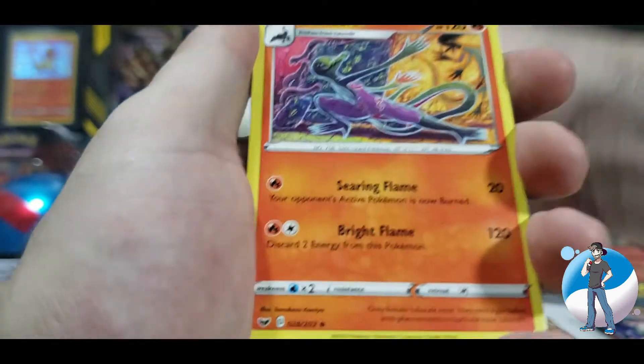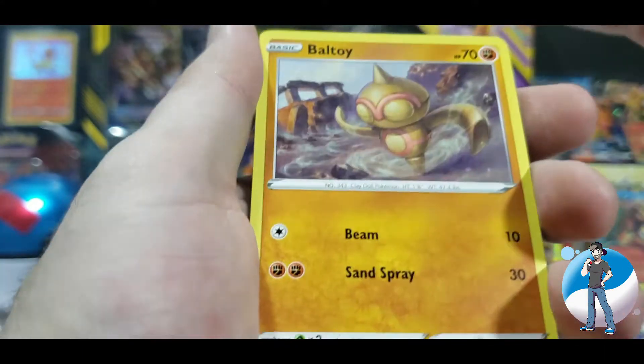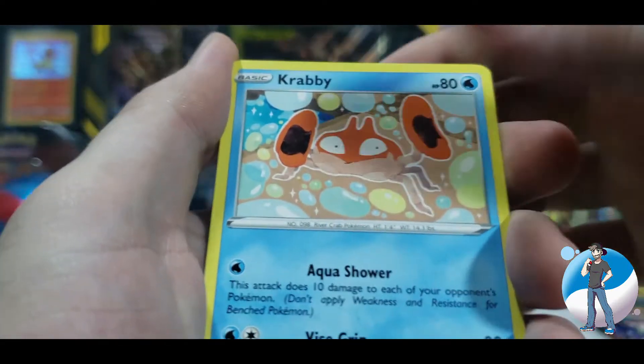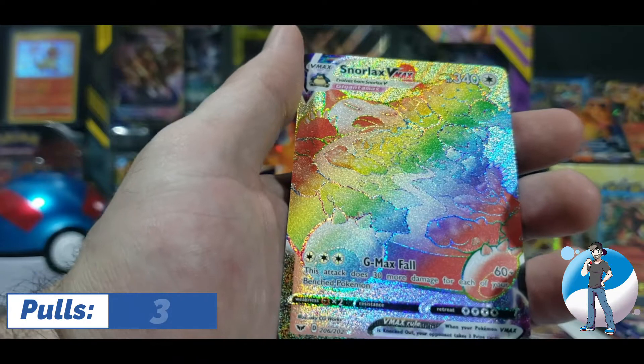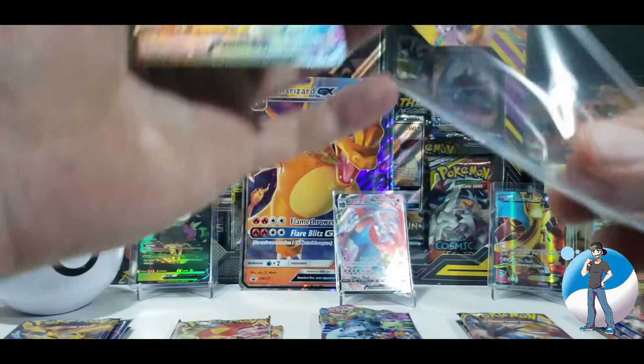Energy Switch. B Sharp. Salazzle. Vulpix. Nickit. Baltoy. Chin Chow. Krabby. Reverse Holo Pokekid. And a Rainbow Rare Snorlax VMAX! That is only my second Rainbow Rare pulled on this channel.